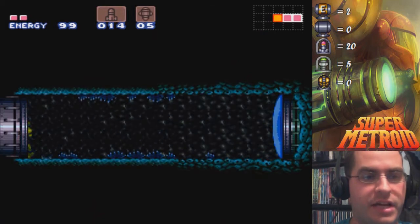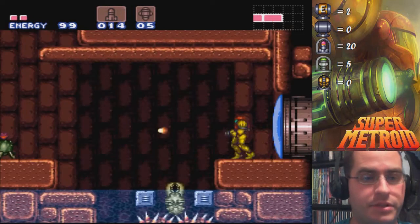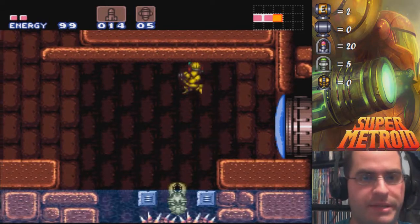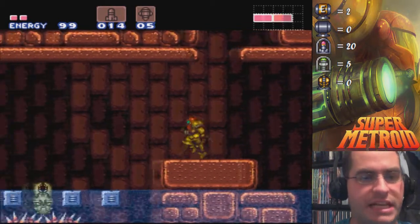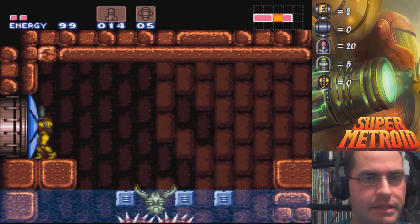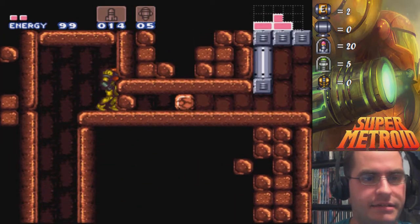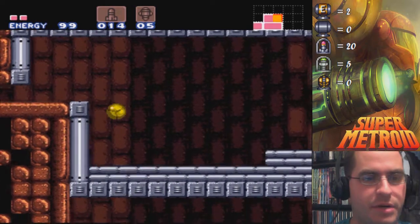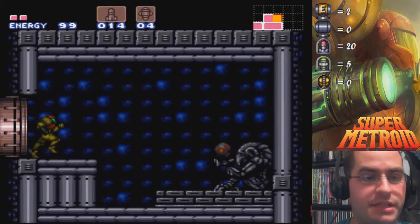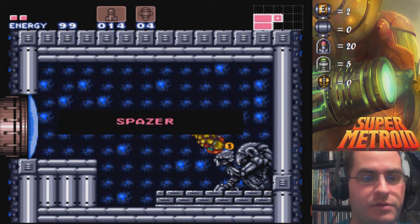But before I go back to Kraid, now that I have the high jump boots, I'm gonna go back and get that spazer beam. The guidebook says I could get it before this point, but I just don't think I have the talent for that. Let's not fall in the water this time. There's a trick here — if you decide to bomb that small weaker block, you would actually fall straight through it down into the water. That fooled me so many times when I was younger that I actually remember it to this day, so I don't do it anymore.